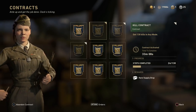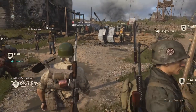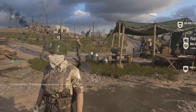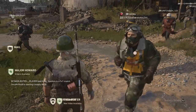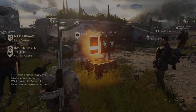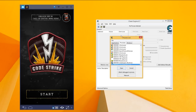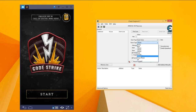For this main glitch, what you're going to need to do is open up BlueStacks in one window and open up Cheat Engine in another. Once you have loaded up the Code Strike application — as you guys are seeing on screen right now — you're going to be finding the process called HD player. I'm not entirely sure why it's called HD player, but it does change for different people depending on your operating system. I'm on Windows 8, so it's called HD player for me. Anything similar to this is the correct process you need to open.